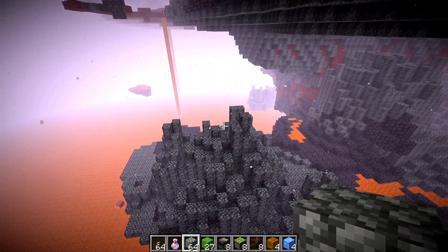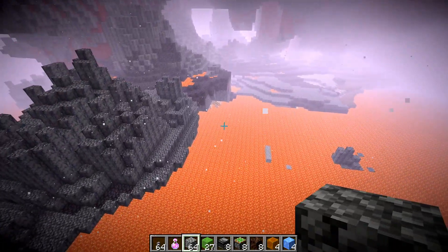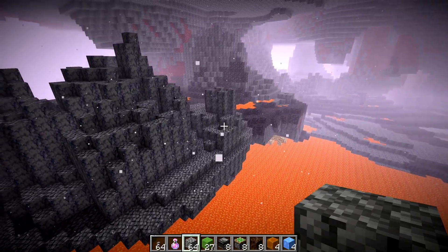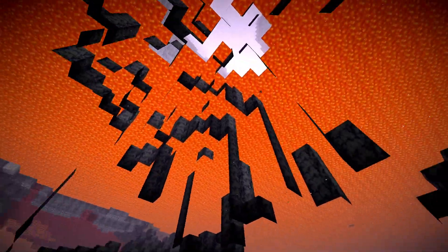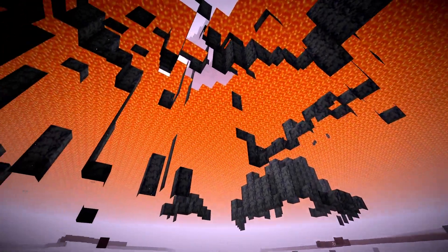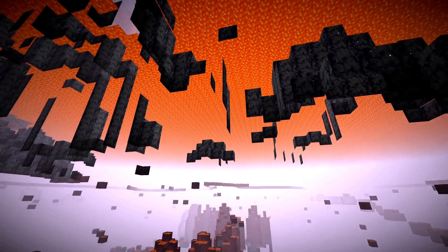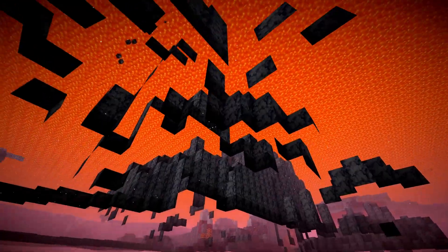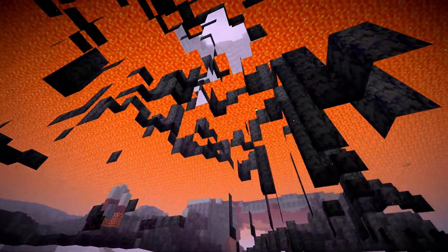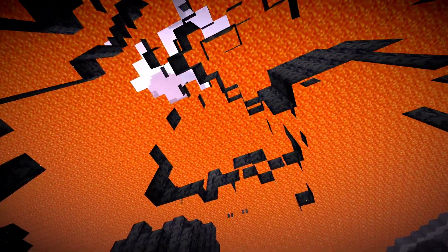Now that we have all our materials, we need to find a really good location to build this. One biome I definitely want to discourage you from building in is the basalt deltas — for any type of flying machine it's a problem, but especially for this one. Since this one has such low clearance, you need a lot of lava far away from the floor, because otherwise it will get stuck. With all those pillars that shoot up, you have a really high chance of getting this thing stuck.